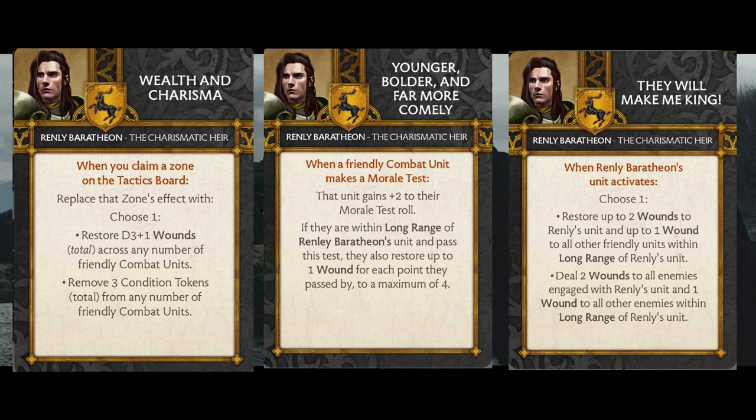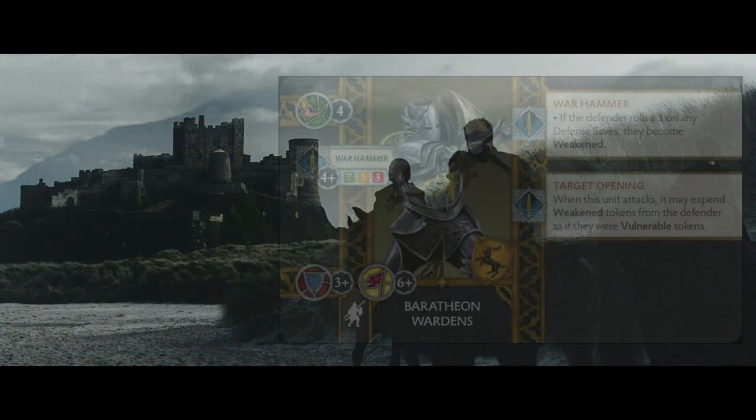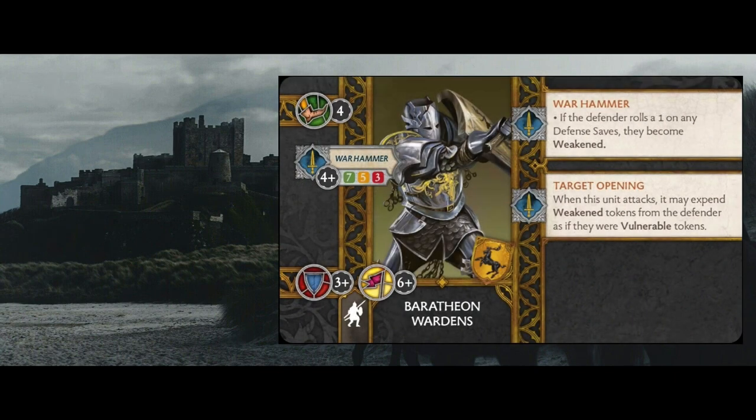Renly's cards put us very much into this attrition mode, and it's kind of reminiscent of Jon Snow, but not so pointed in one direction. I think Renly is a little bit more versatile than Jon Snow, and the units kind of exist more in that attrition zone. For five points, that's the Wardens, which is why we're taking those other two units of them. But for these other two units, we're not adding Master Wardens to them, which I think some people might look a little weird at me for.